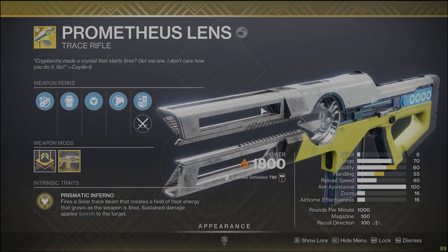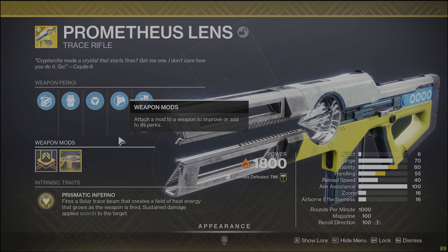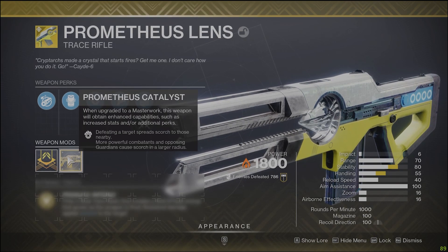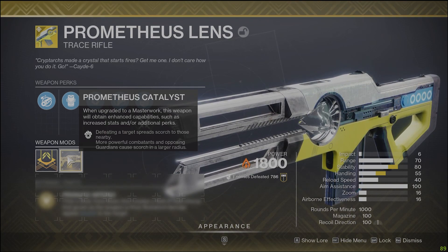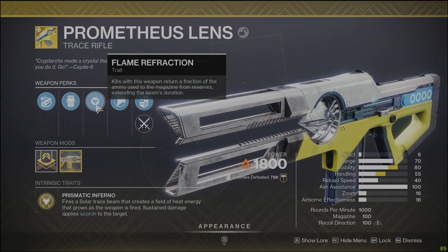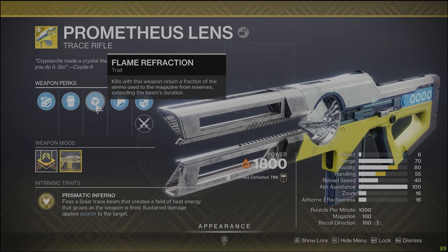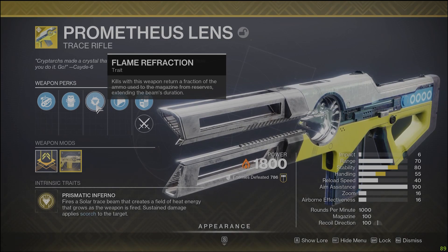Now it also works with the Prometheus Lens — one of the best exotic trace rifles in my opinion, super fun and synergizes so well with so many different solar builds. It fires a solar trace beam and creates a field of heat energy that grows as the weapon is fired. Sustained damage applies scorch to the target, and we also have the catalyst which gives it Incandescent. Kills with this weapon return a fraction of ammo used to the magazine from reserves, extending the beam's duration. If you can get it all the way maxed out you can really just start deleting tons of ads.